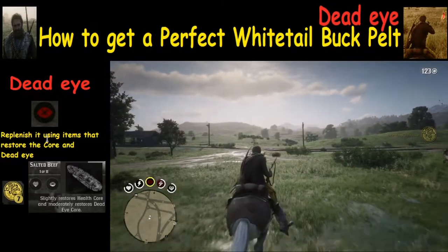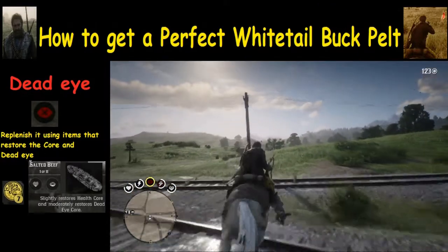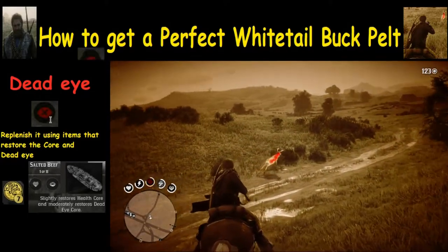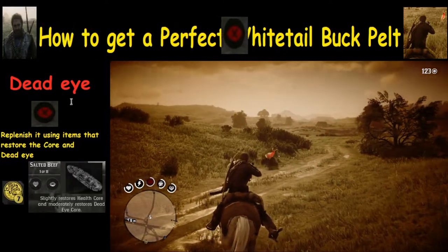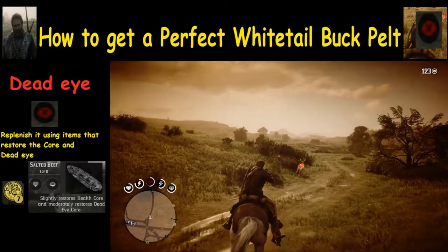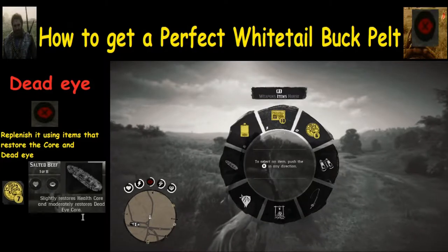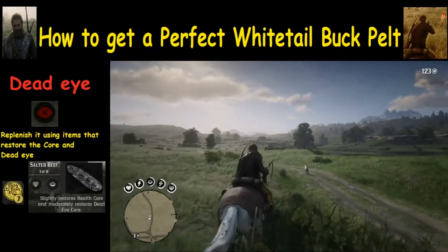We need to replenish it using items that restore both the core and dead eye. Taking a Jolly Jack will restore the outside of it, but if the core is red you're not going to be able to shoot without the aim bobbling back and forth. So you'll want to take something that also restores the dead eye core — if you do that, you'll be able to shoot straight again.